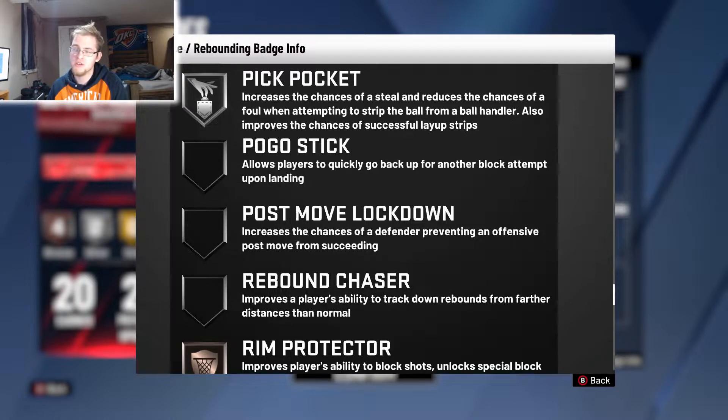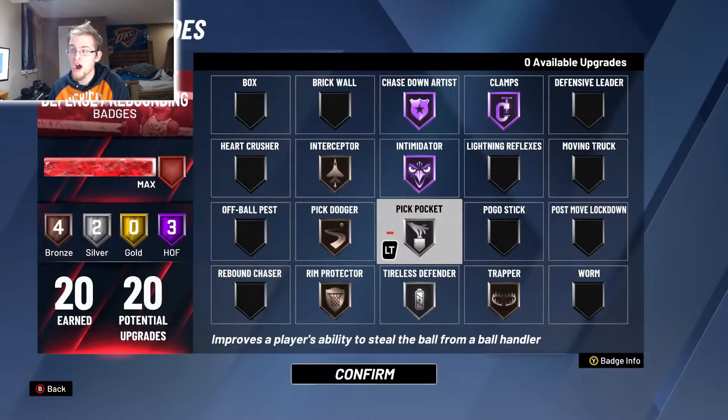One thing I do notice is there's a difference with layup strips. If you're under somebody and you don't jump but you try to steal the ball, you will sometimes get a layup strip. I usually try to block more often than not — there are only certain situations where I'd try to strip somebody on a layup. Overall, Pick Pocket is one of those badges that really doesn't benefit much from going higher; Silver is fine.